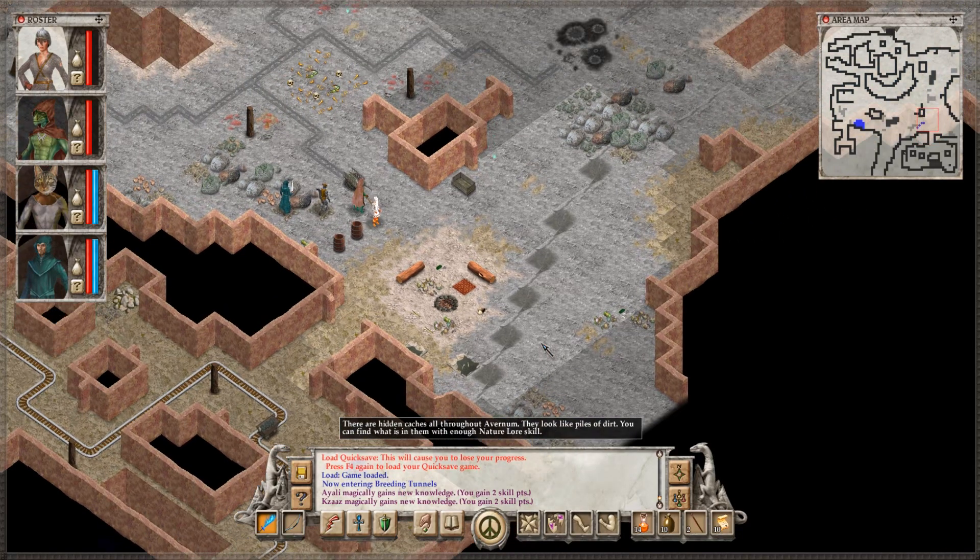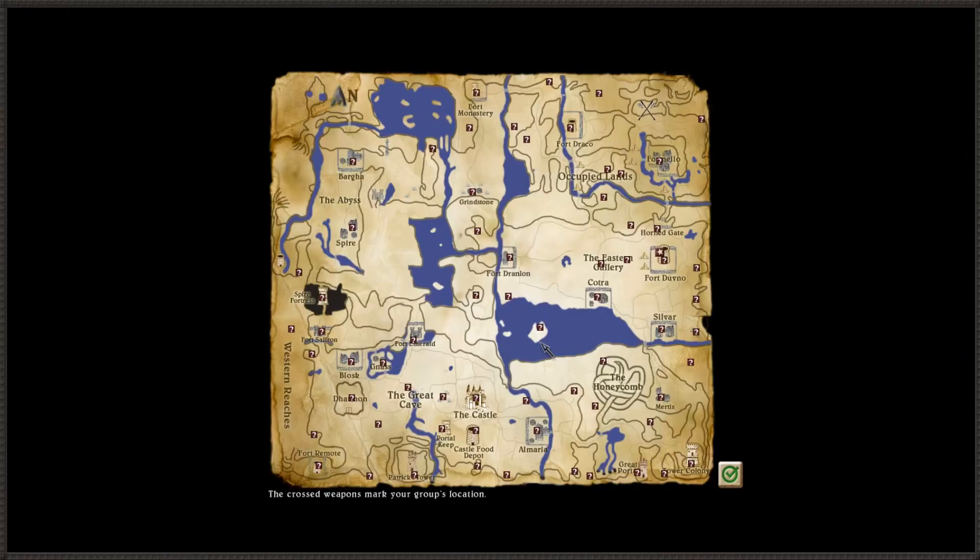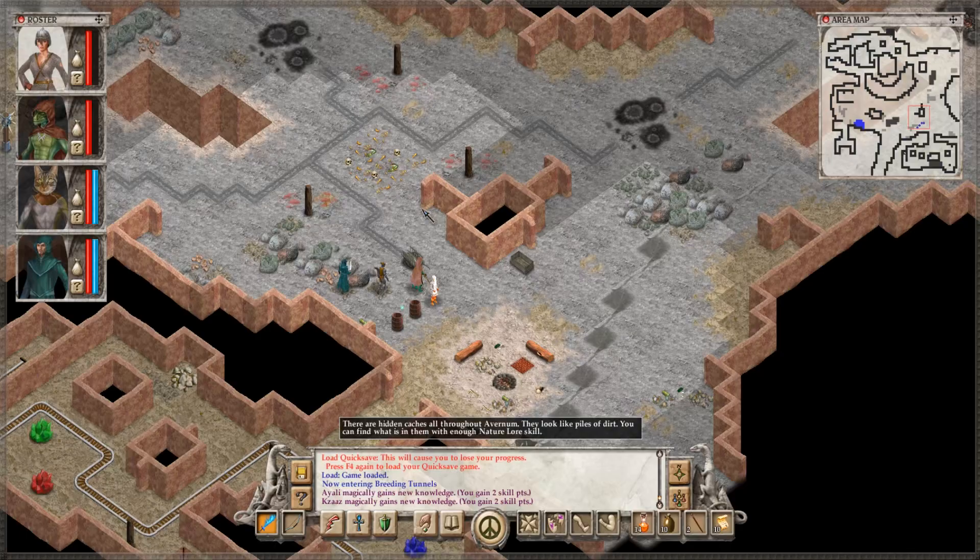I'm guessing that we're going to enter the dragon's domain at some point, and that area is going to have the most high-level trainers. That seems to make the most sense — where else would they be? There could be trainers and alchemists inside Fort Davenor, where Solberg is hanging out and planning. That's basically the only other place we haven't been to, except for Melanchion's domain. But Melanchion might not even be friendly to us, or his place might not be by the time we enter.